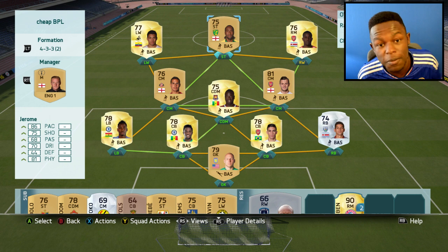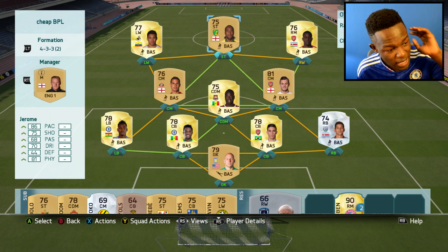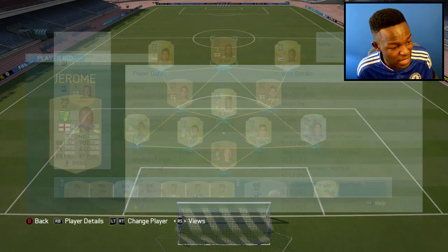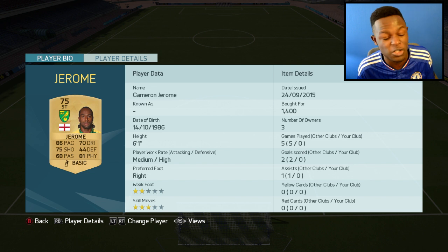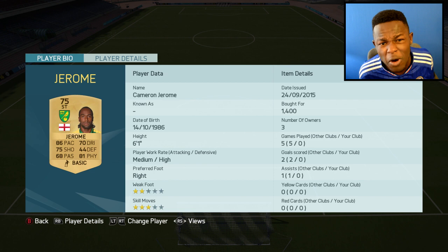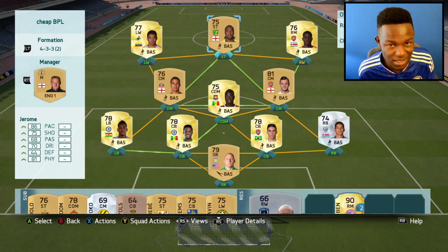Up top I've gone with a cheat beast — that is Jerome. Now if you didn't see my cheat beast video, this guy featured in it. He's OP. He's got 86 pace, 81 physical, and in game he actually has 88 sprint speed, so 86 pace doesn't really show a full picture of what this guy can do. Cost me 1.4k coins, 6 foot 1, and as you can probably tell, this guy's a beast.